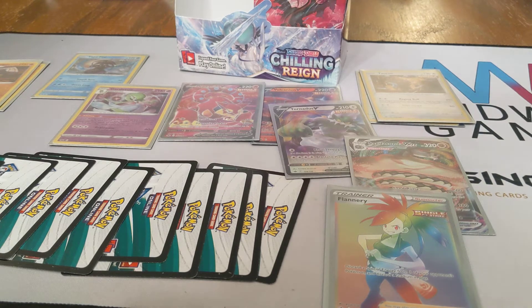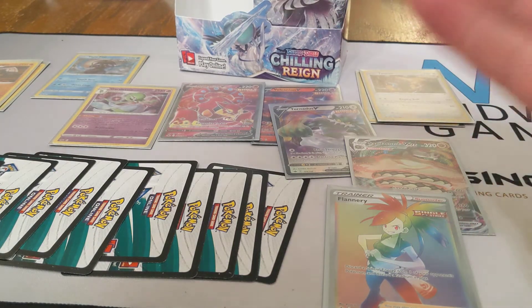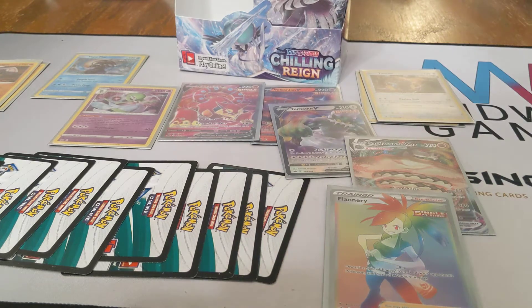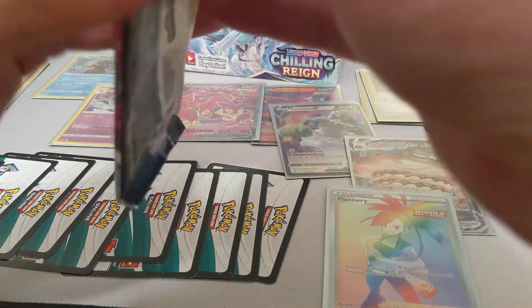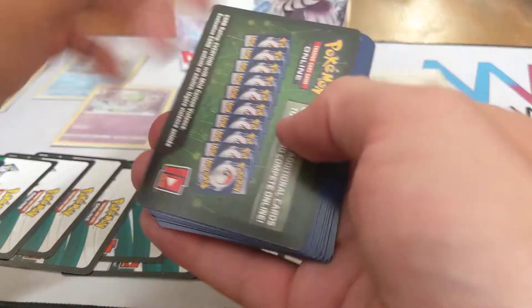Ten code cards. We have five Holographics, two standard Vs, a VMAX, and a Volcanion V Full Art — plus a Flannery Rainbow Rare. Five Holographics, Full Art Volcanion V, two standard Vs, one standard VMAX, and a Flannery Rainbow Rare. This is, by far, one of the better Pokemon card openings I've done ever in my life. We're going to keep going.